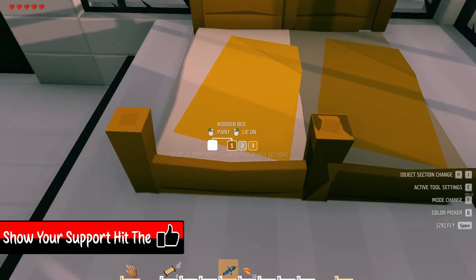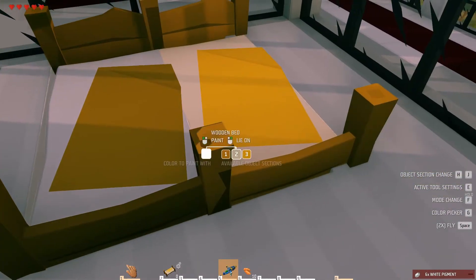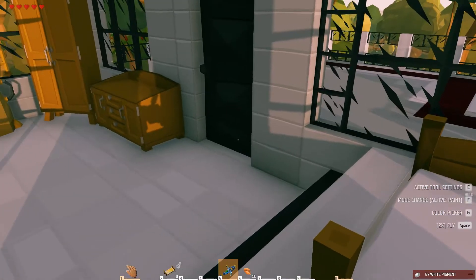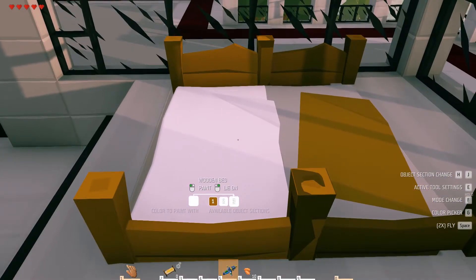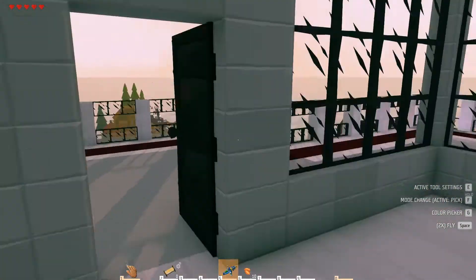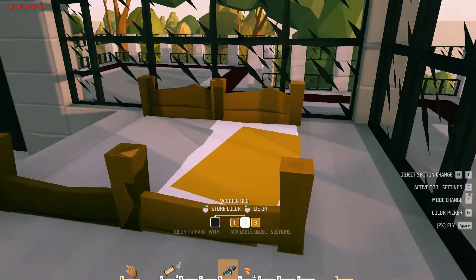Okay so what do we have here - we got a bed. We have the wood, the mattress, and the blanket. Wood should be black - mattress should be... will they blend in? Let's go to the mattress. I think when we do the rest it won't blend in. F to paint, give me this - make sure I get the right one, paint two. I'm on pick right? Oh, that was your problem - gotcha. F to paint.